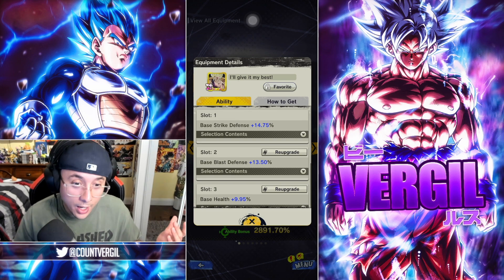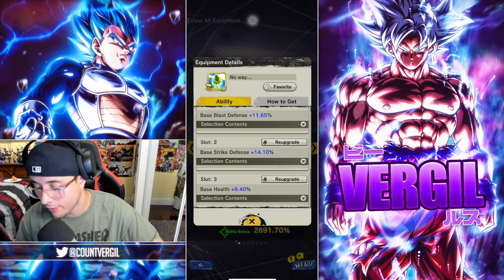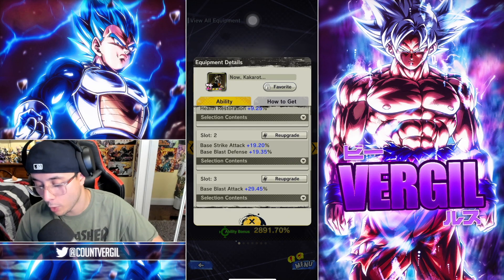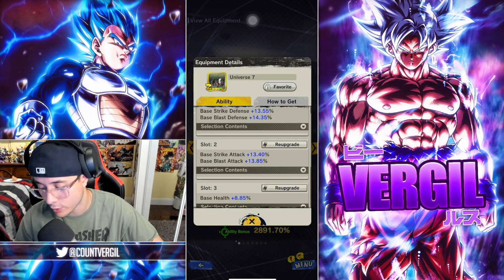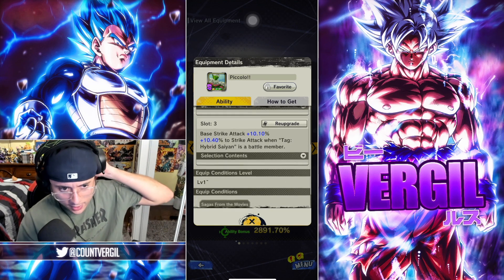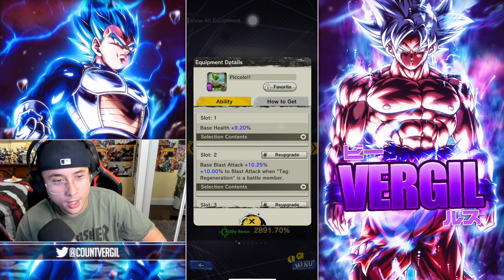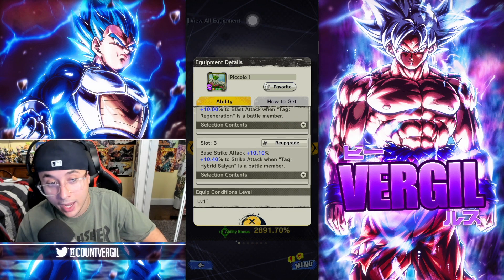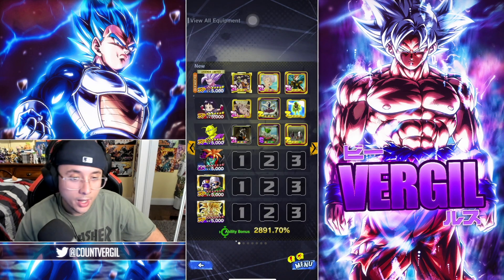For Pan, we're giving her a lot of defense — she disrupts and takes away ki, and you want her to eat damage. So we're giving her double defense and base health, another double defense base health, and this one's nice giving special move, base strike defense, and base strike attack. For Piccolo, we have his platinum equip giving both base offenses, base blast defense, and health restoration. This one gives both base defenses, both base offenses, and base health. The new plat from Sagas from the Movie gives base blast attack, pure blast attack, base strike attack, and pure strike attack.